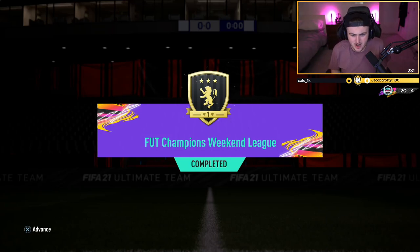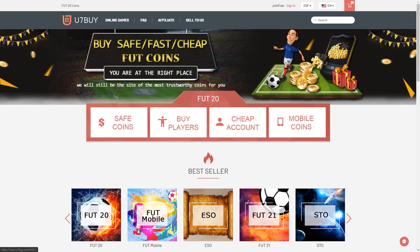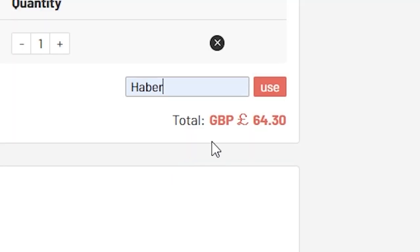How's it going guys and welcome back to a brand new video. Today, of course, we have our Foot Champions Weekendly Rewards. For cheap, fast and reliable foot coins, check out u7buy.com. There is a link in the description. Use the code HABER to get yourself a discount on all of your orders.